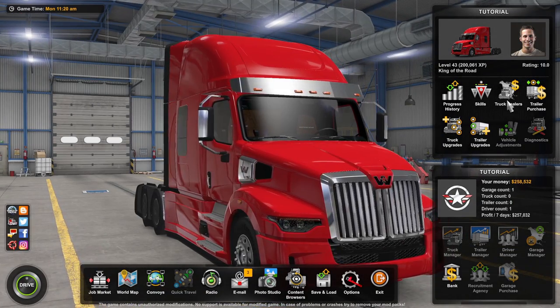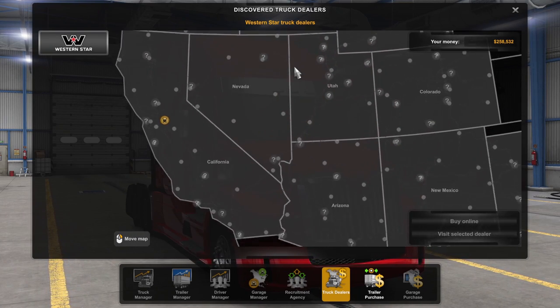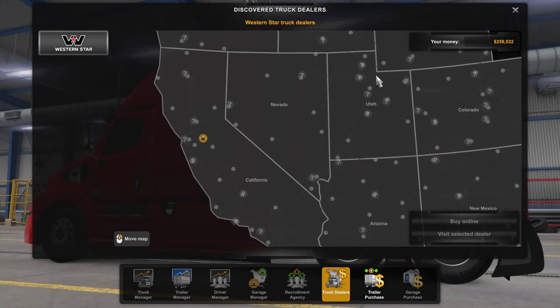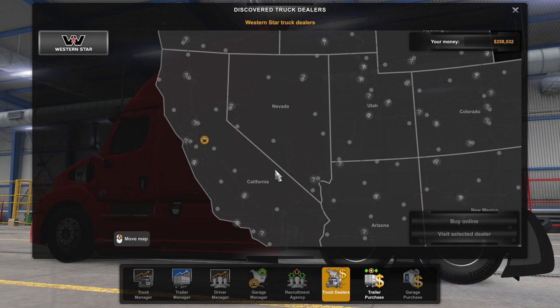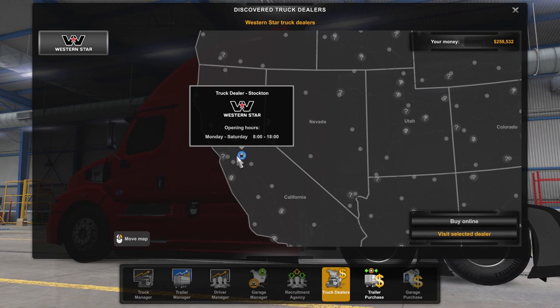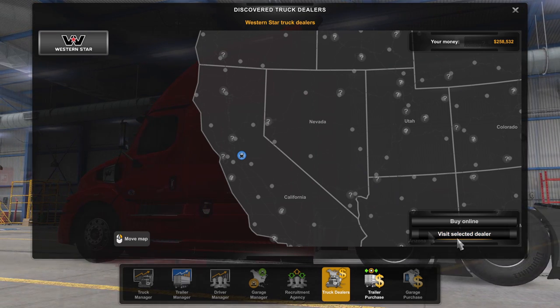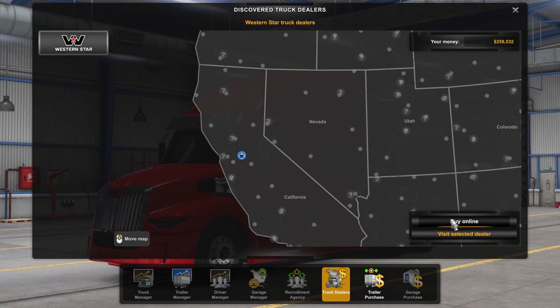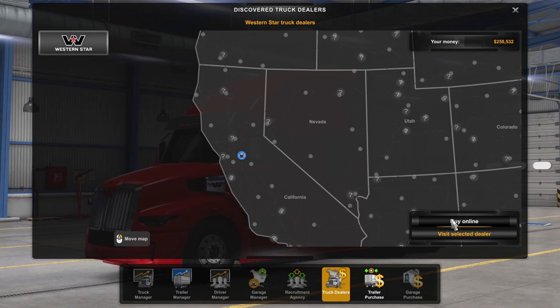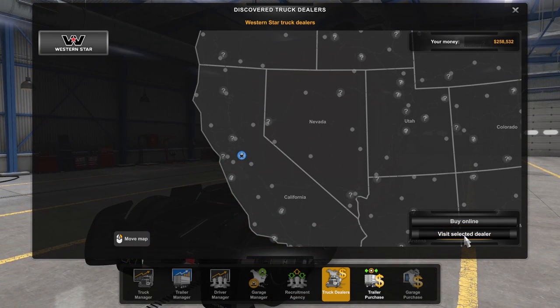To get your own truck, go to the truck dealers tab, and you will be greeted with the map. Depending on how many DLCs you have and where you are located, you should see at least one dealership discovered. As we don't own our own truck, we can't travel to the dealer directly, so we have to visit the selected dealer through the menu. Note that buying online isn't available until you own three trucks. Let's select the Western Star dealer and go down to visit selected dealer.